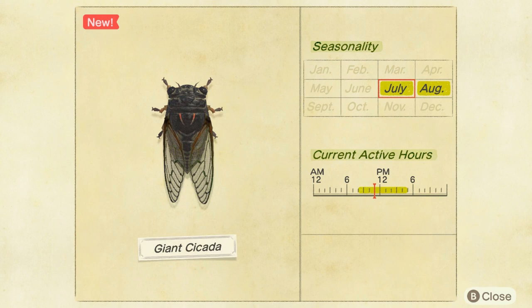The giant cicada spawns in July and August, so you still have time — but keep in mind that in August it's over unless you're going to do time traveling, which I personally don't. It spawns from 8 in the morning until 5 p.m.